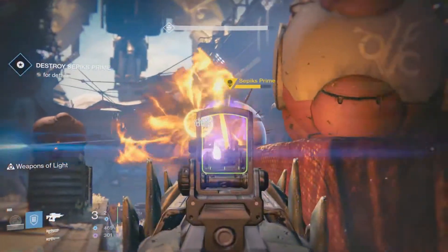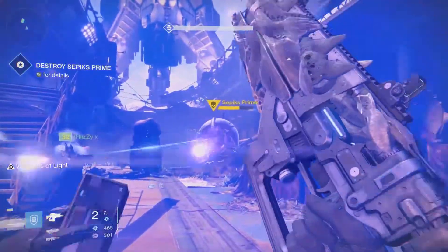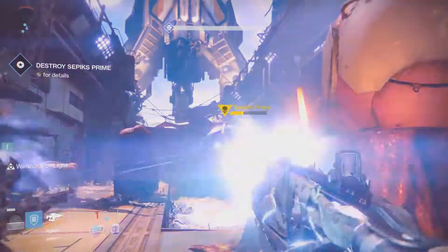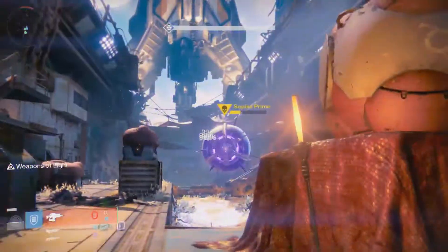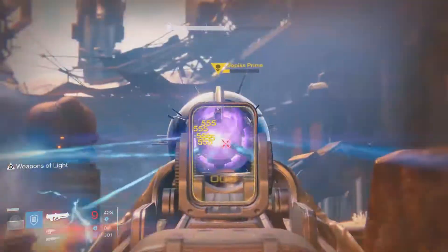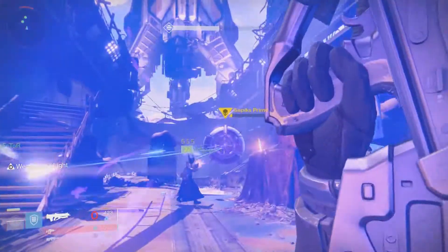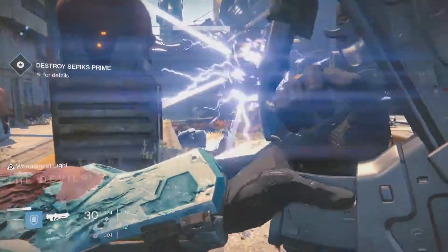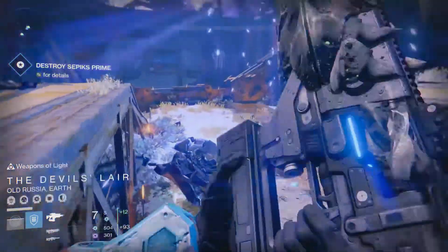Some of my teammates are using a Thunderlord or Song of Ir Yut, a Hard Light, my Light of the Abyss and Oversoul — all that arc damage the nightfall allows. This is one of the easier nightfalls in Destiny because the Devil Walker — you just sit back and snipe him and he's gone within a minute.